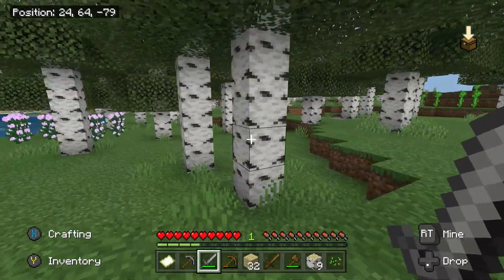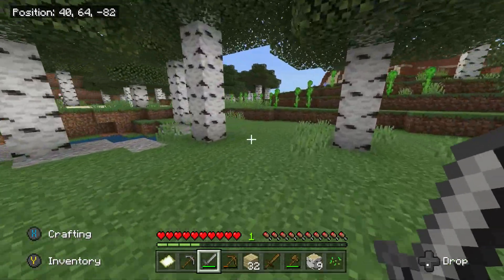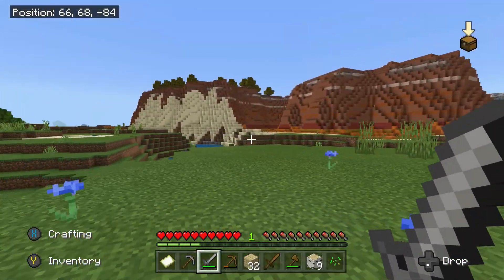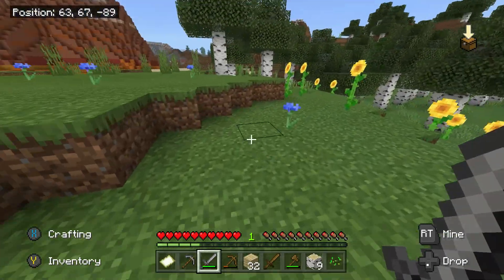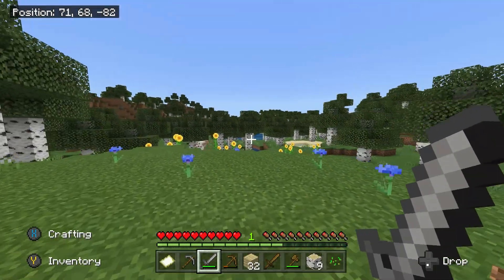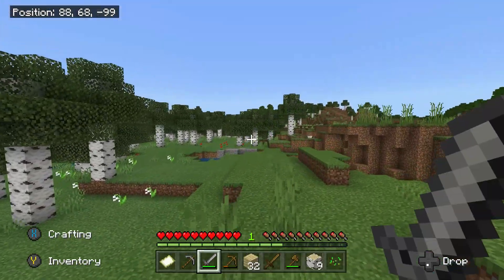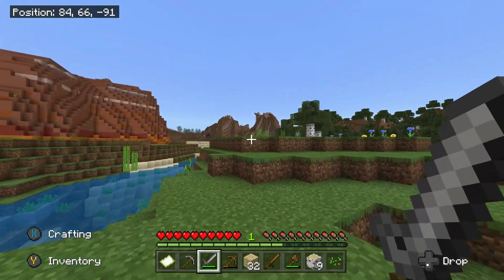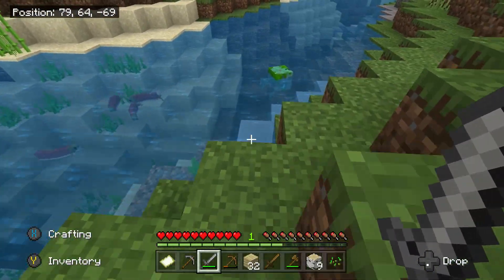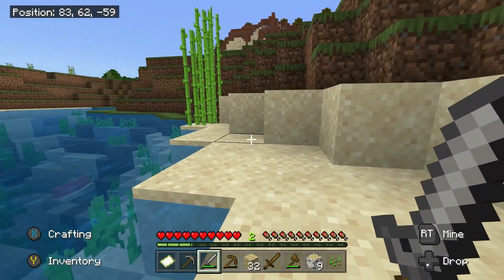I'm going to go find some sheep and wool. Wow, look at this mesa biome — this is cool. I'm kind of exploring the world a little bit and this birch forest just keeps going. We also have an extreme hills biome so we've got spruce wood over there which is nice. Oh, we got a drowned zombie — and the first mob killed in this world is a drowned zombie, that's pretty cool.